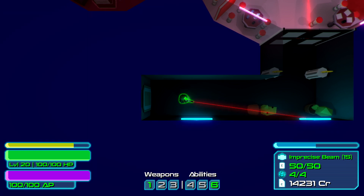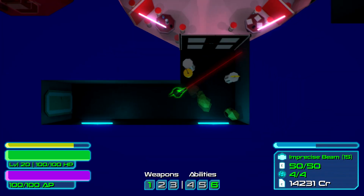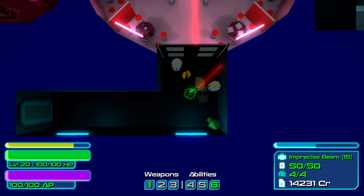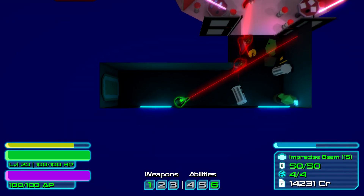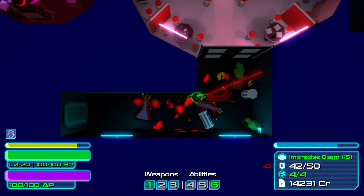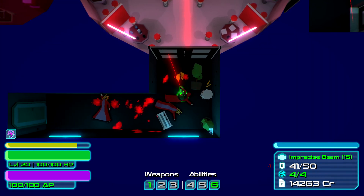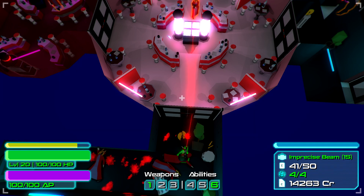Enemies' shots pass through cover that blocks my shots. I can't move through certain objects — except sometimes I can. Objects block my path but not the enemy's. I have to shoot about 20 times to hit things. I feel if the developers removed the miss chance and hit points — just made everything one hit point for both you and enemies — they would have a much more compelling title in terms of gameplay.